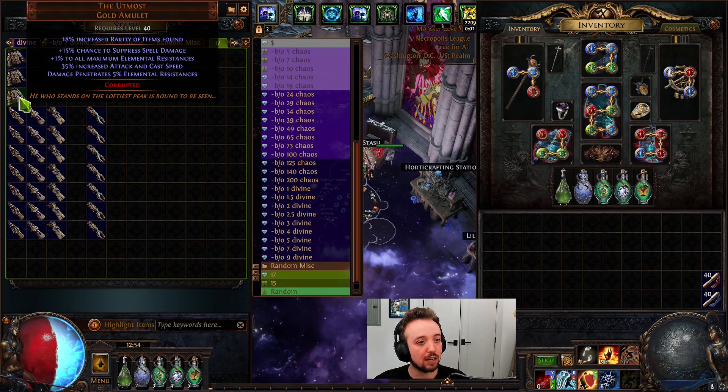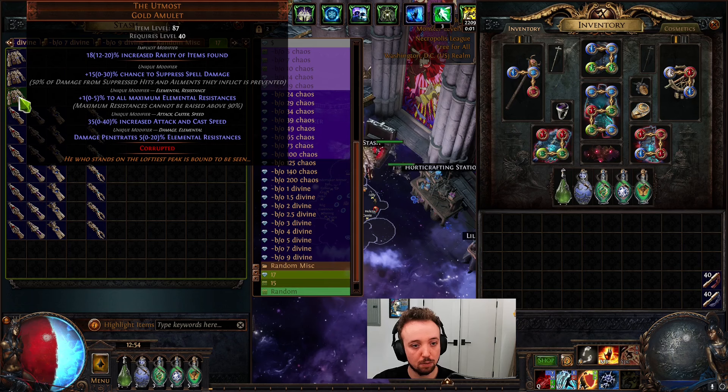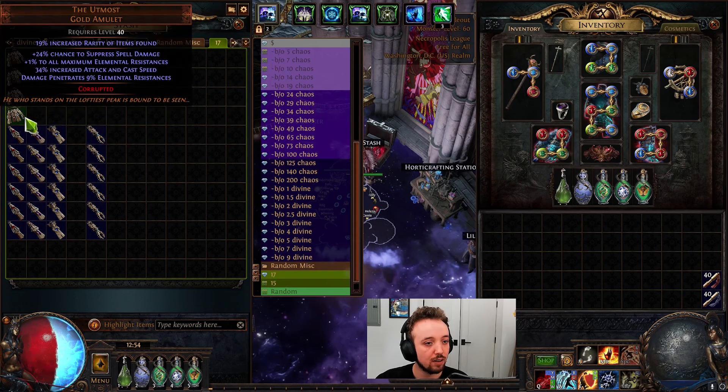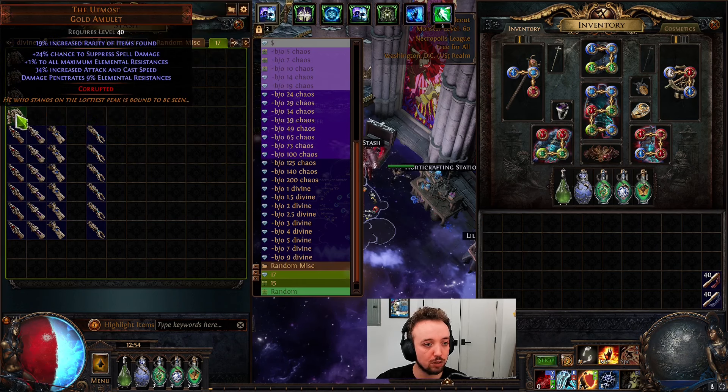Okay, 15% suppress, 1% maximum all res, 35% on the attack and cast speed, but the damage pen rolls are consistently rolling in single digits. Next one: we've got 24% suppress. I think we're kind of ramping. Plus one all res, 34% attack and cast speed, and 9%. This one's pretty solid. Next.